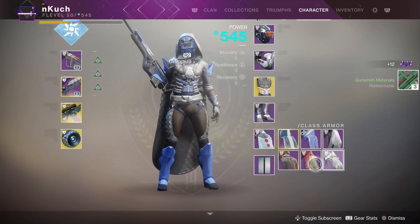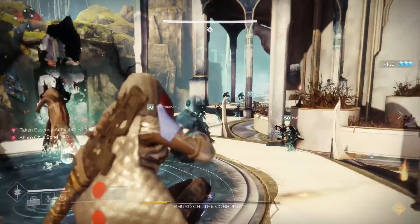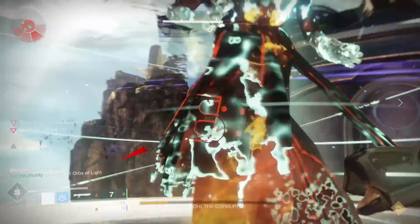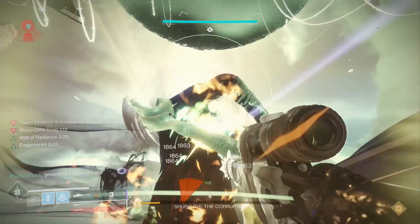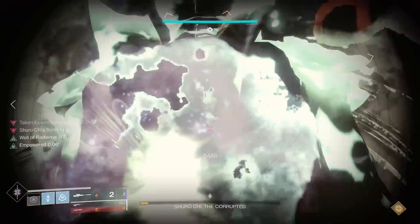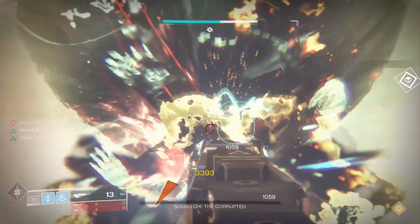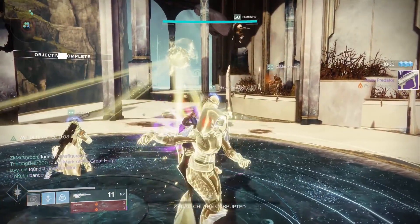I'd recommend putting on solar singe with heavyweight and going in with sleepers, whispers, or the EP shotgun and speedrunning them. Blues will drop at a random five power levels under your total power level, which helps balance out most of the weapons and armor on a specific character so nothing is totally dragging your power level down. For example, if you're 540, you won't have anything sitting at 520 if you use this nightfall strategy.